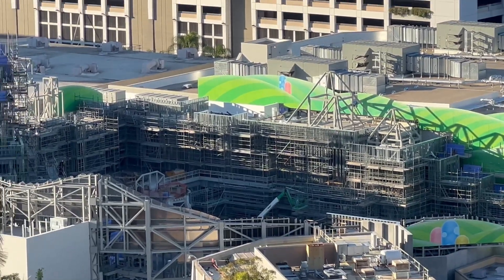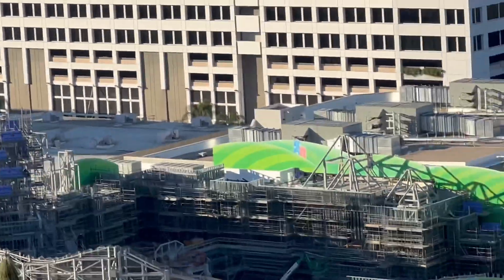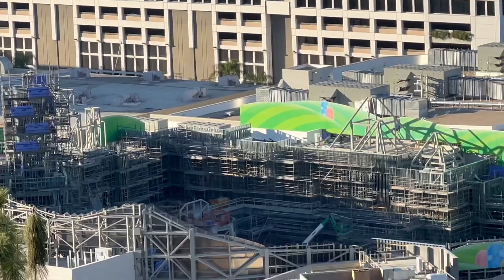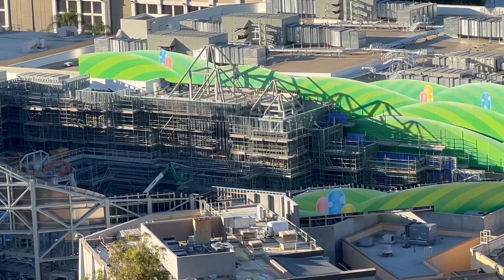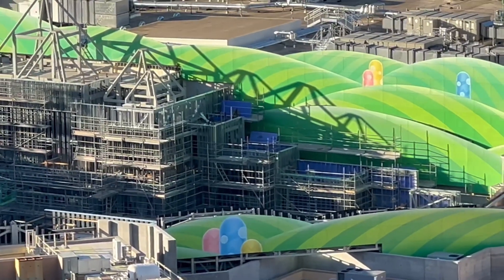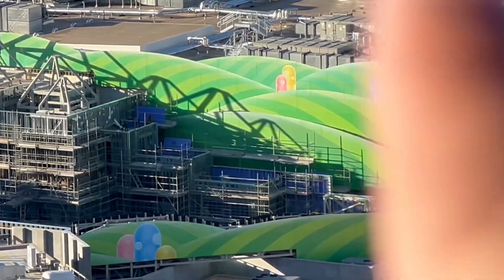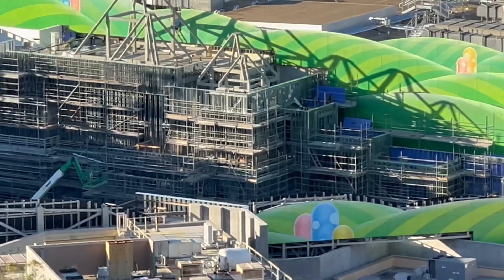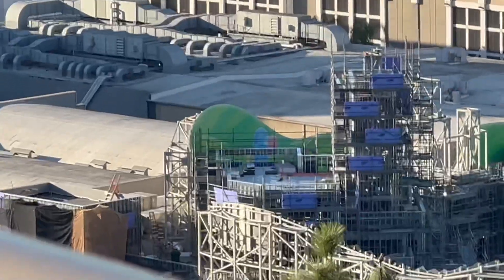Excited to see progress happening on this land because it was kind of stagnant for at least a few weeks. Now the rest of the land is matching Mount Beanpole's status with the scaffolding, so hopefully in a few weeks or sooner we start seeing some theming take place. I just spotted more of those blue siding pieces — some are already on the feature show building and some are getting ready to be put on, which is fantastic. That means this will hopefully be covered in blue, or at least partial blue like Mount Beanpole.